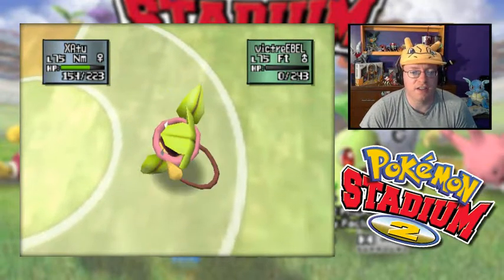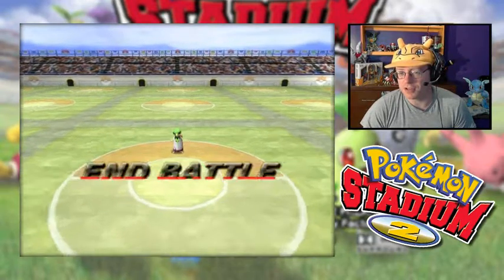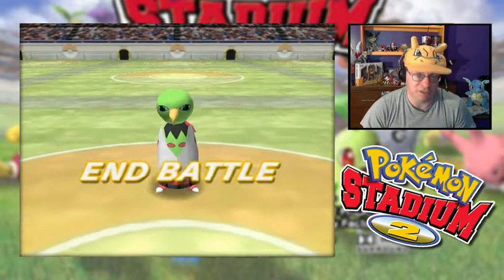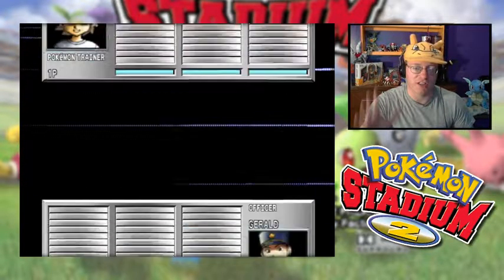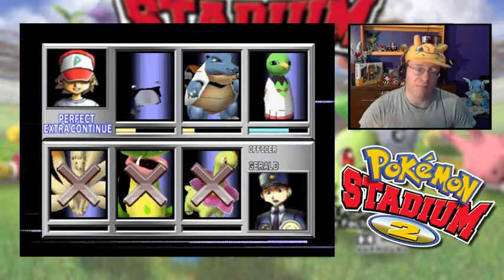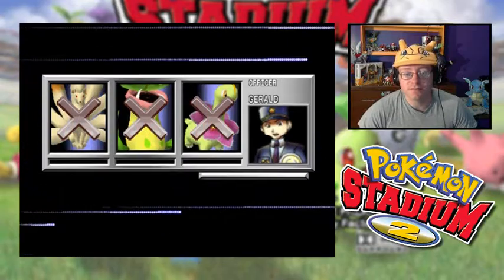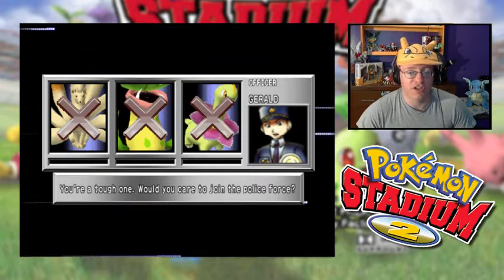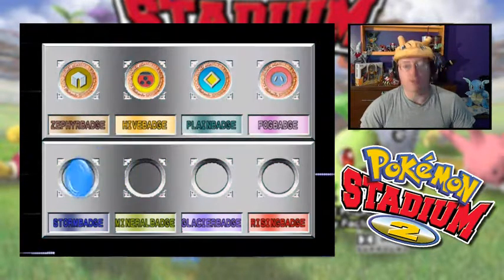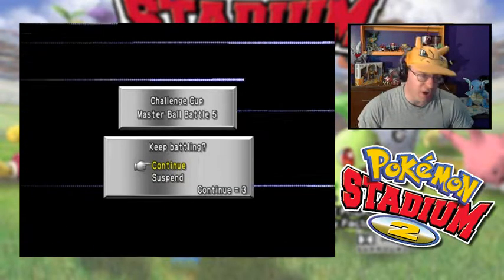That leaves three trainers left to go. This episode might go a little bit long, but I said in the first episode today I don't want another cliffhanger. I want to try to get this Challenge Cup completed today if possible. We got a perfect on that one — Officer Gerald is complete. Three trainers left. Next one up is a Kimono Girl.